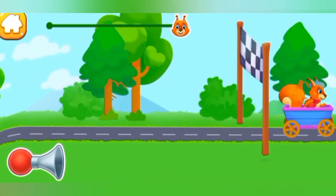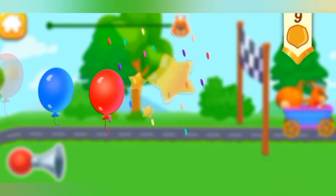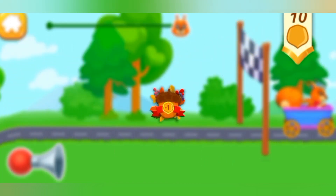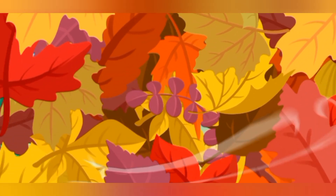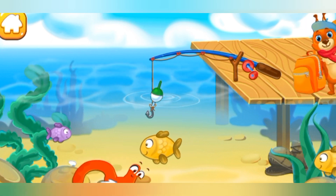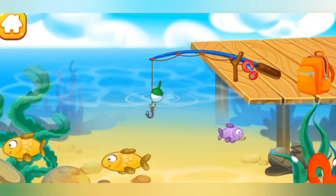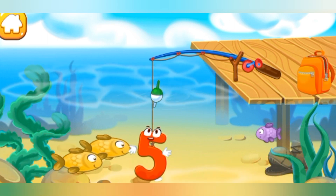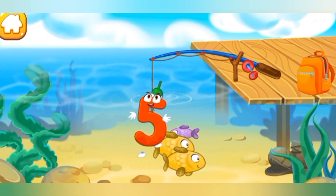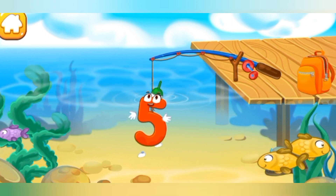Hooray! We've reached our destination! The number 5 flopped into the water and swims with fish. Click on the hook to lower it and catch the number — or a fish. Click the number to pull it out. Done!